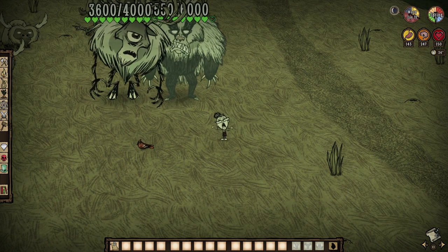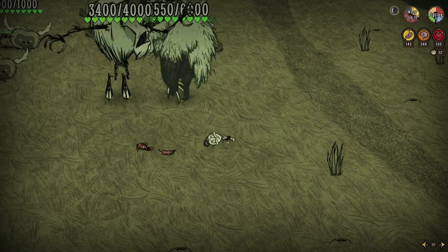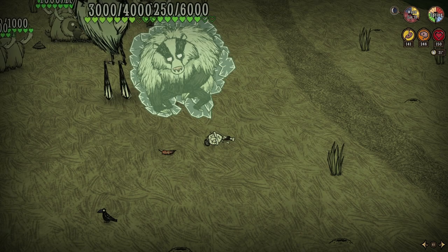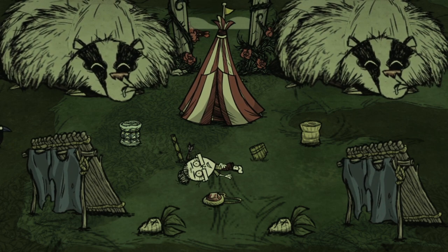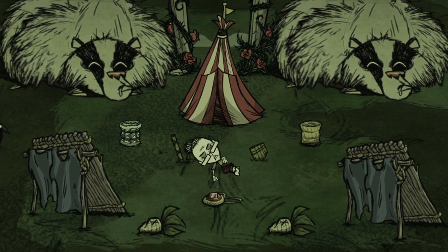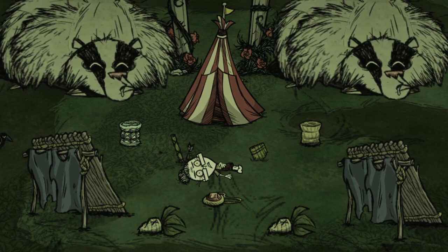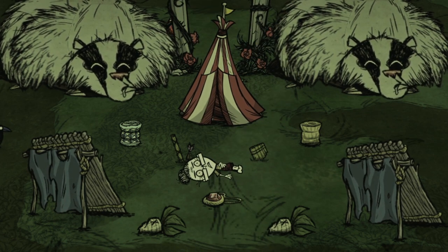Finally, be mindful of Bearger outside of autumn. His yawning can and will put most anything to sleep in a very wide radius, which could lead to plenty of potential bad news situations — and it's just really annoying to deal with. We could also talk about pan flutes, sleep darts, and even the revival mechanics of life-giving amulets when it comes to sleeping mobs, but it's not really worth it beyond just getting more time to run away.